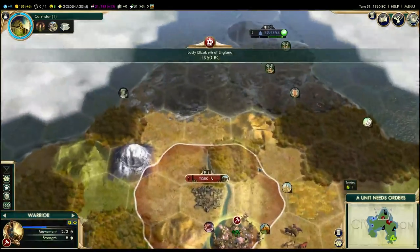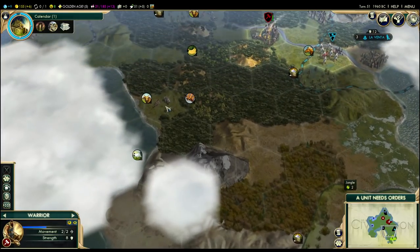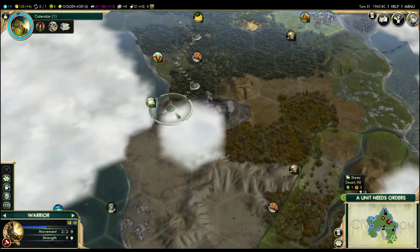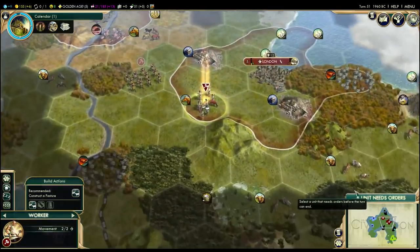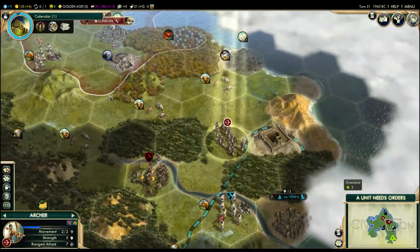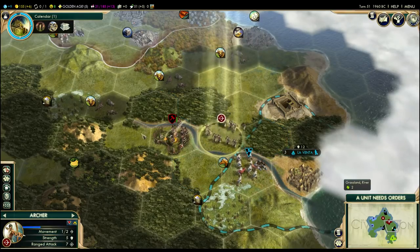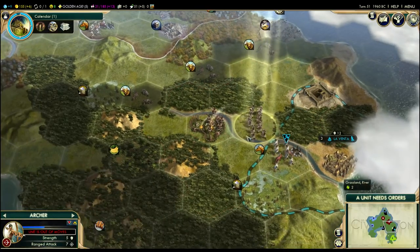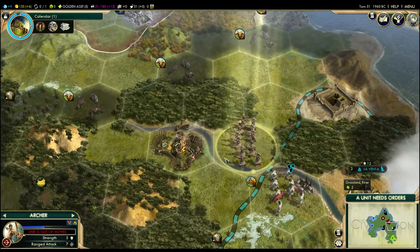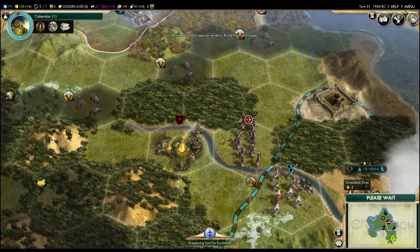Our warrior over here is now fully healed. Probably send him way down here to try to scout out that spot. I'm going to go ahead and get the horses hooked up to give London a little bit more production, and then probably move to York with that worker. I'm going to step forward one more tile and then shoot — you need to have at least some movement left to attack. Always nice to take advantage of that.